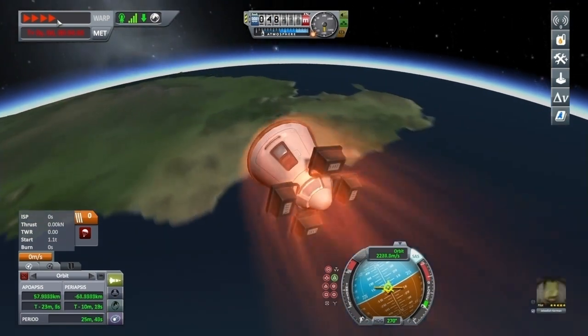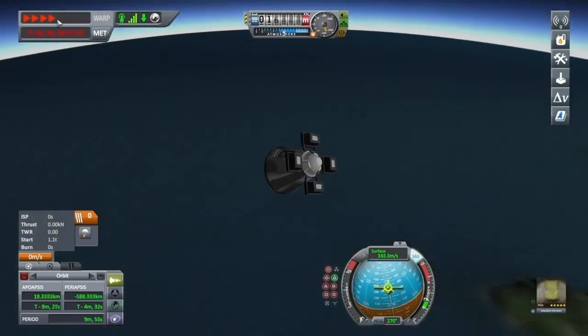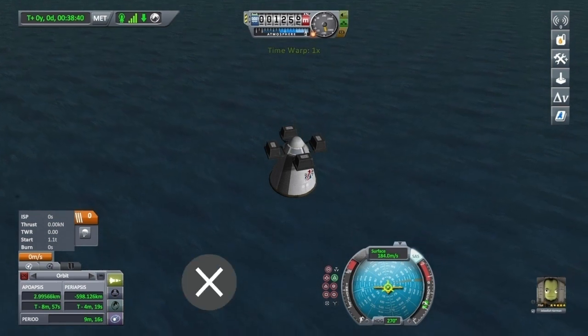An important part of a successful mission is returning back safely, so let's hope you remembered the parachutes. You wouldn't be the first Kerbinaut not to. Open your chute when it's safe to do so.